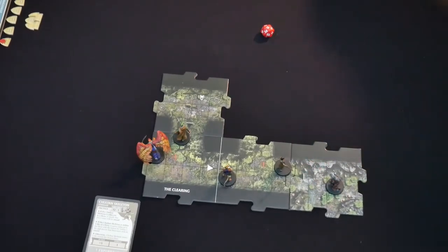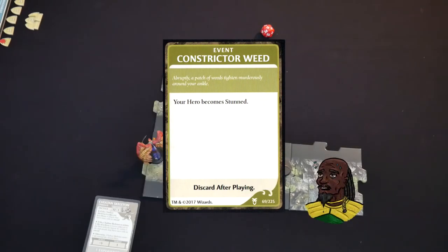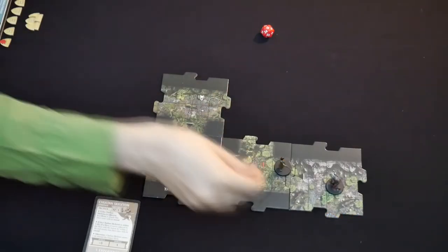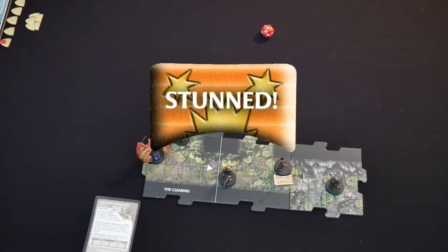Black arrow — encounter. It's a constrictor weed. A patch of weed tightens murderously around your ankle. My hero becomes stunned. This is a great start — the druid becomes entangled in the native plant life. And it's also a great opportunity to explain the stun mechanic. What it does is: next turn, you don't have a free move action. So you can move with your attack action if you like, but if you do, you obviously can't attack anymore. You discard it at the end of your phase.